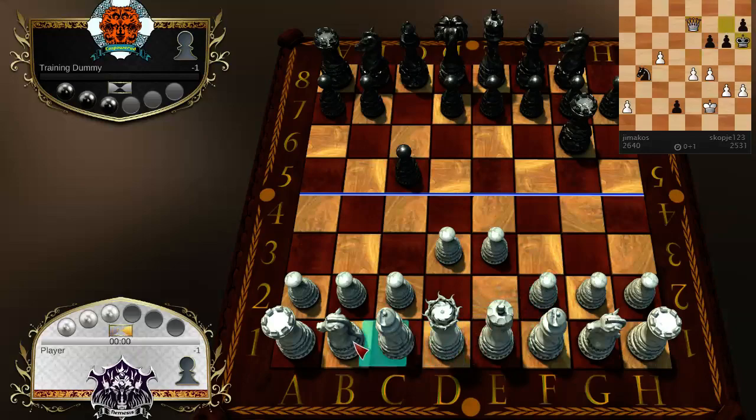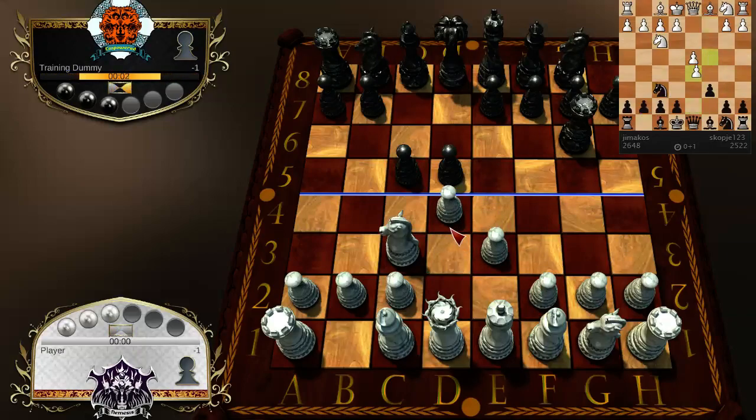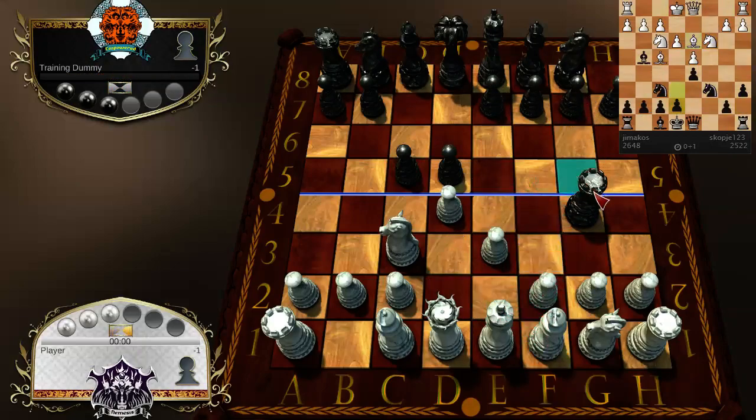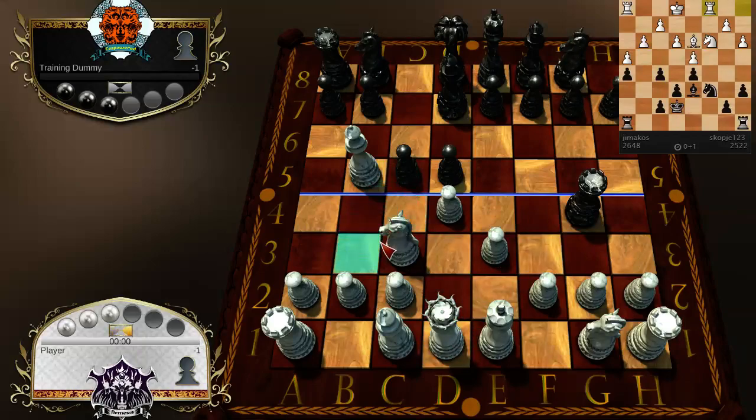My opponent hasn't exposed his king just yet, so I'm just gonna keep moving my pieces forward. Now my opponent's king's exposed. This piece only moves like a rook. The more pieces I trade, the safer I am. This queen does not capture as a queen would capture.